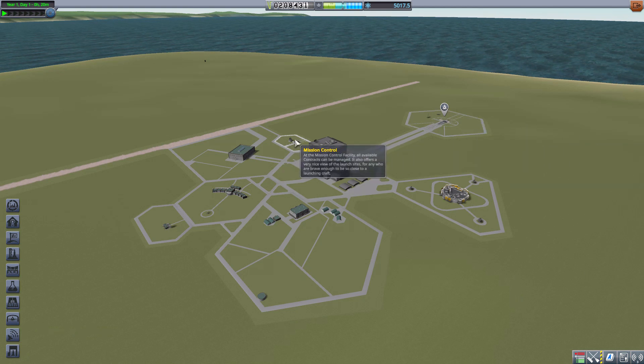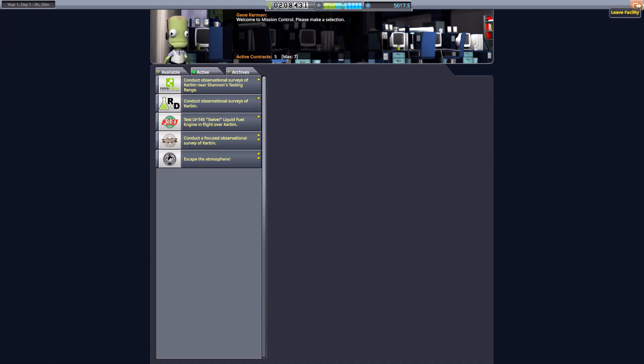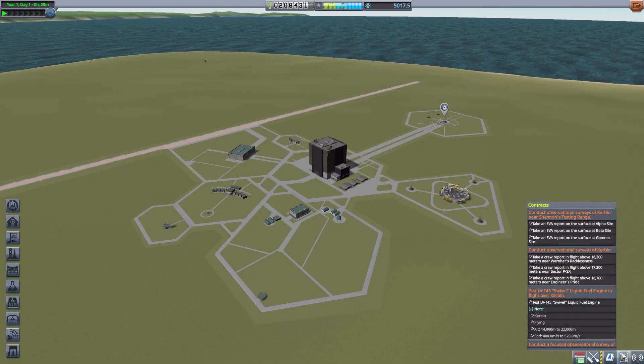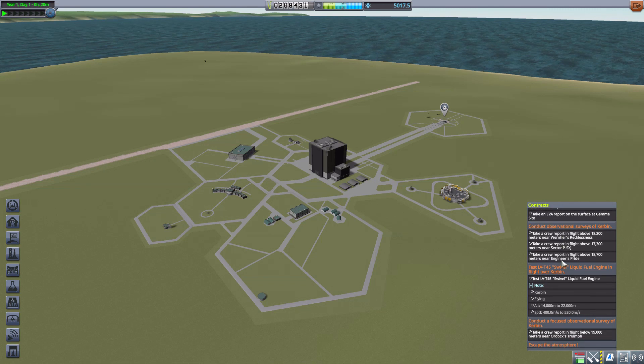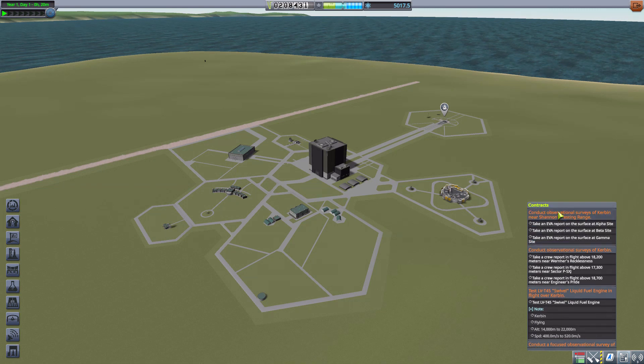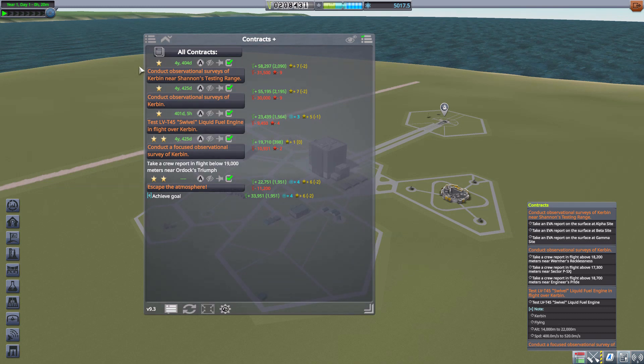Typically in the game, if you want to see what contracts you have active, you either go into mission control to view them, or head to this button here — it works, it'll show you basic information, but like many things in this game it's functional but not the greatest. What the Contracts Window Plus mod adds is this lovely button down here which, if we click, brings up the Contracts Plus UI.